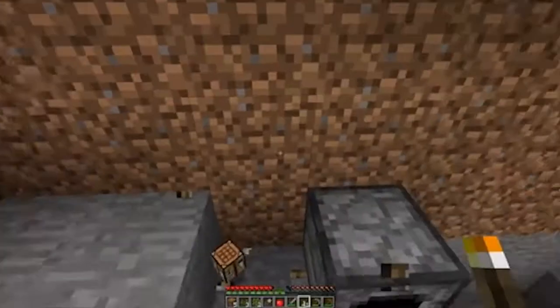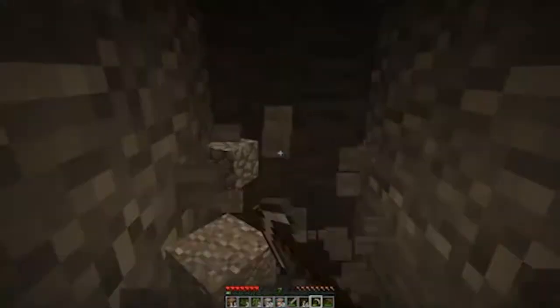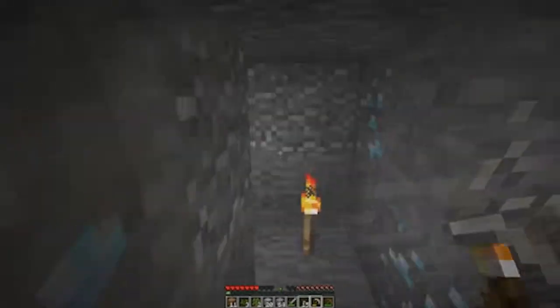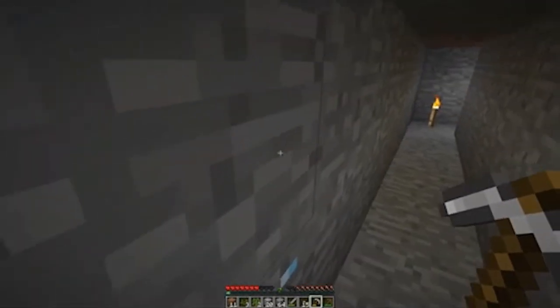We're going to go underground for a little while — and we have diamonds! So we have diamonds. This is definitely part of whatever chunk all this is. Let me check F3 — this is chunk negative 30 to negative 31. About time to go collect these diamonds.